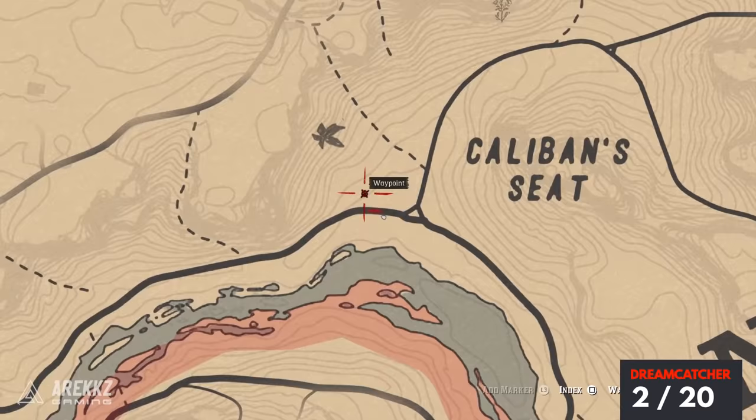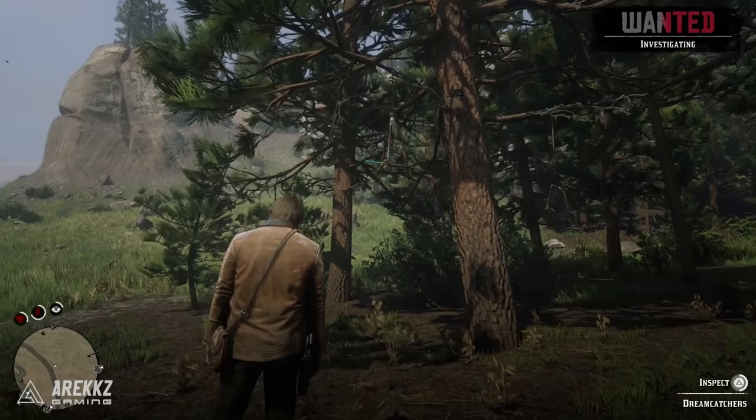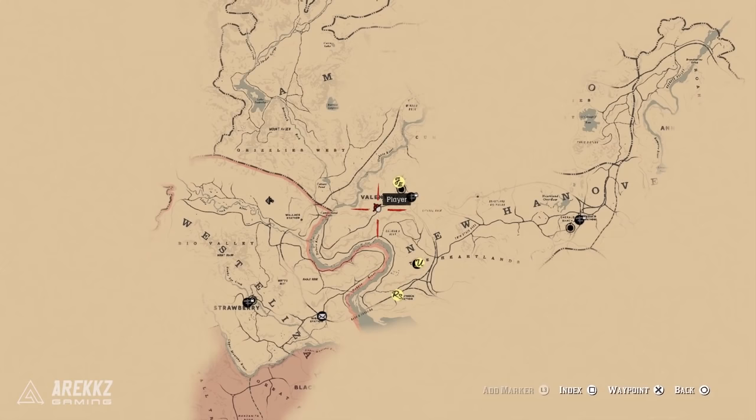The next location is a little bit north of where we were just at. Put your marker to the west of Caliban's Seat on the map, just by this intersection. Walk over to this collection of trees and the very first one hanging on the outside is your second dreamcatcher.